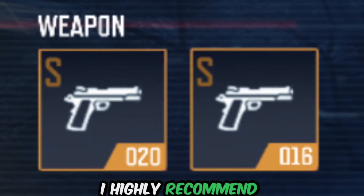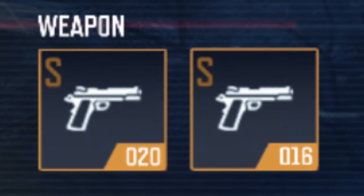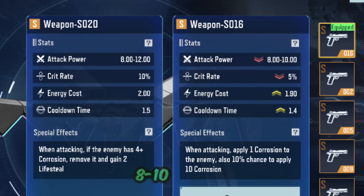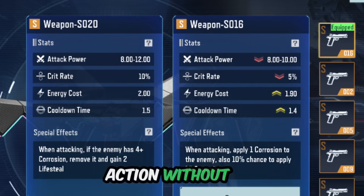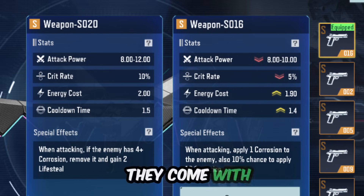For weapons, I highly recommend S016 and S020. Both have strong attack power — 8-10 and 8-12 respectively — with a low energy cost of around 2 or less. They also have cooldowns of 1.4 and 1.5 seconds, keeping you in action without long waits. Plus they come with effective special effects to boost your Kumo-chan's damage output.